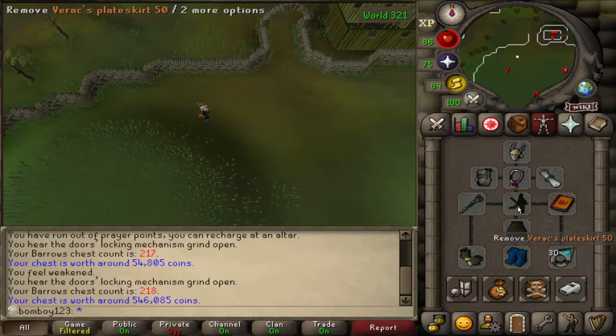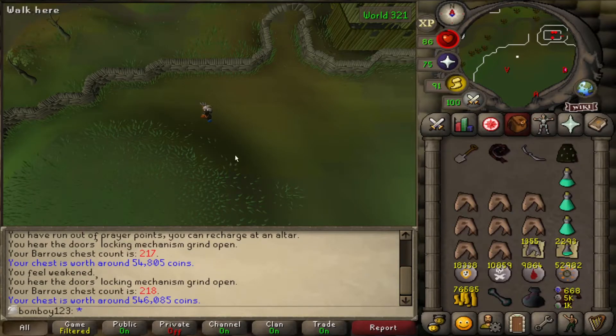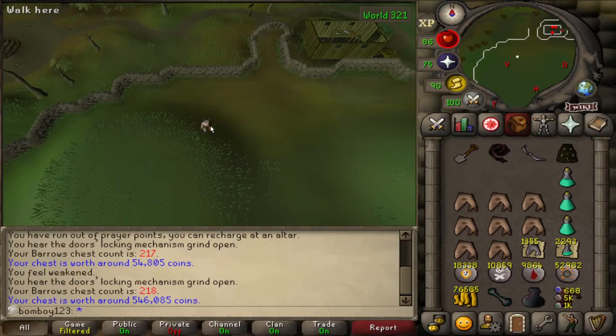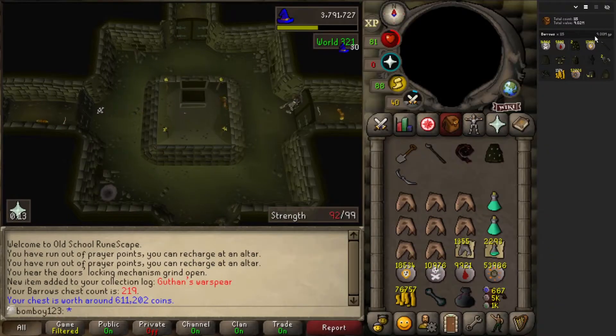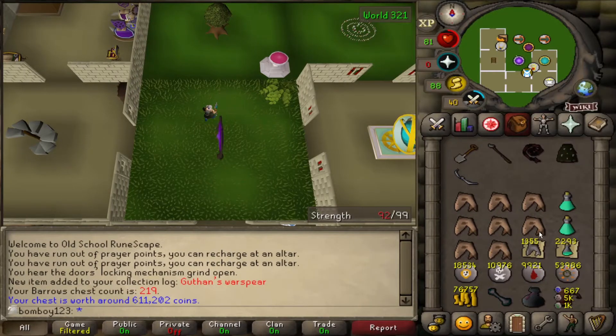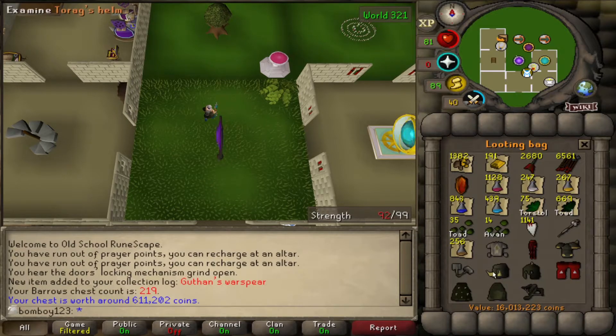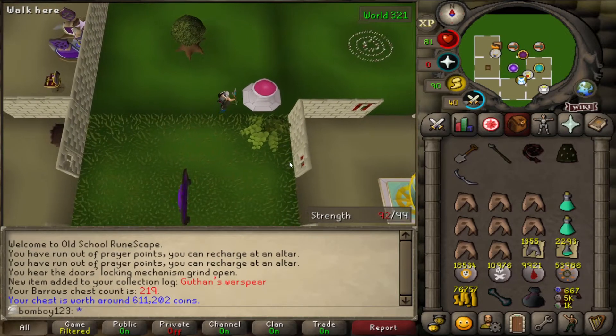I can see I've just switched to the Ava's accumulator to get the extra range buff against Ahrim, because we need it against him. Oh, back-to-back I think. I logged out, so I'm not sure — let me check my RuneLite stats. Yeah, back to back, and a new piece too — Guthan's. I don't think we have any Guthan's piece right now, so honestly I'm going to alch that, because if we get full Guthan's before anything else, I will just accept it.